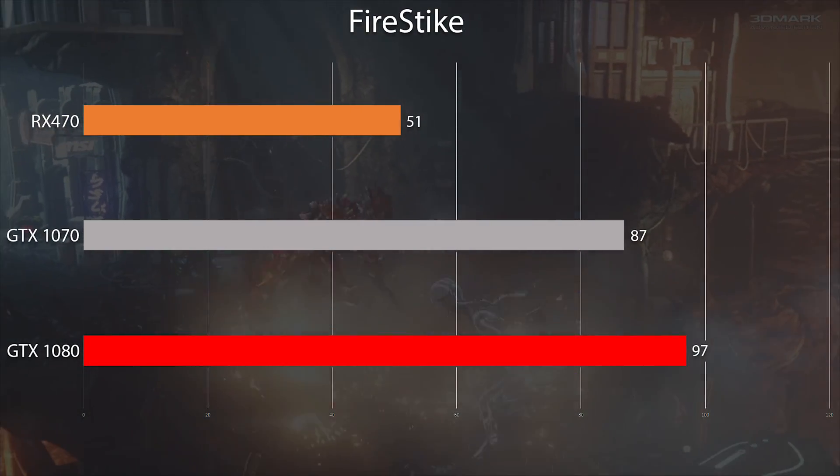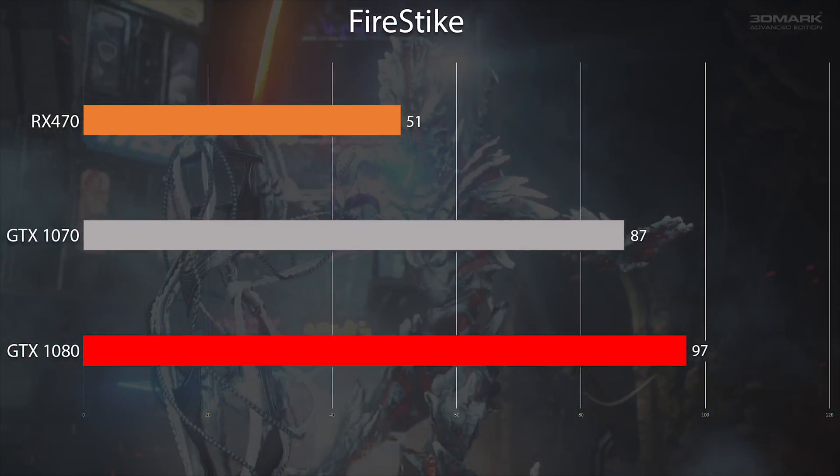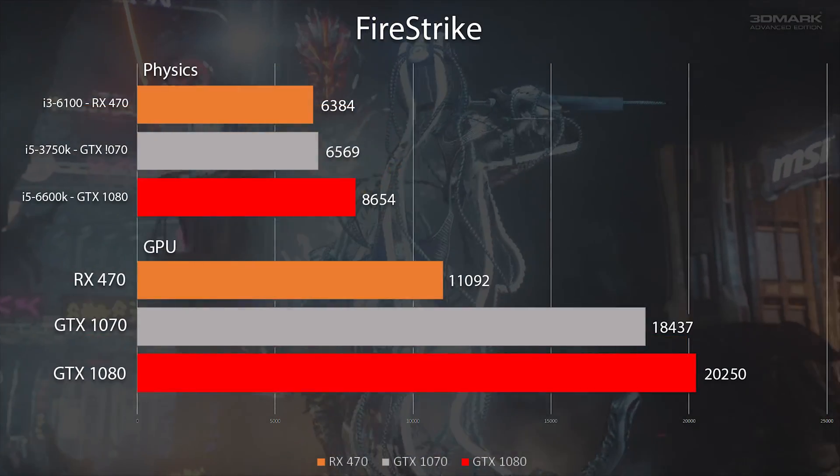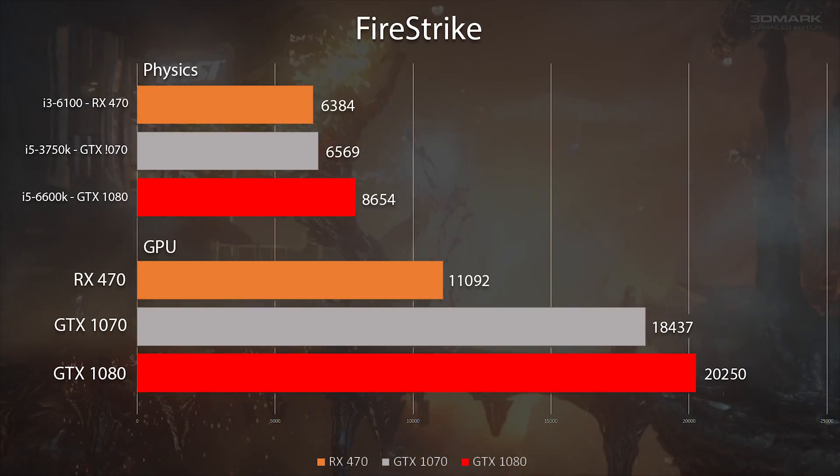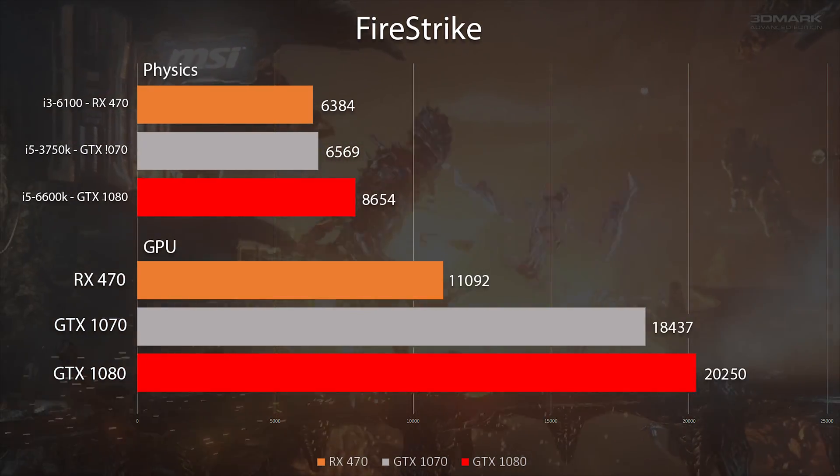Running Firestrike produces some good results for this budget card for both FPS and performance scores. Again, FPS is showing 40-50% less in performance, but definitely showing that we are able to play some games on this machine.